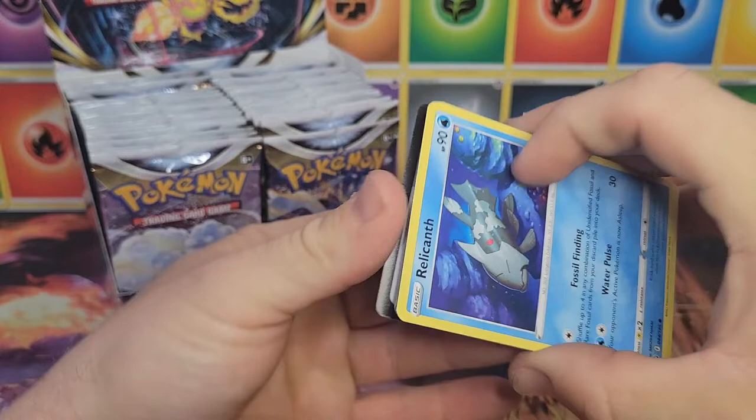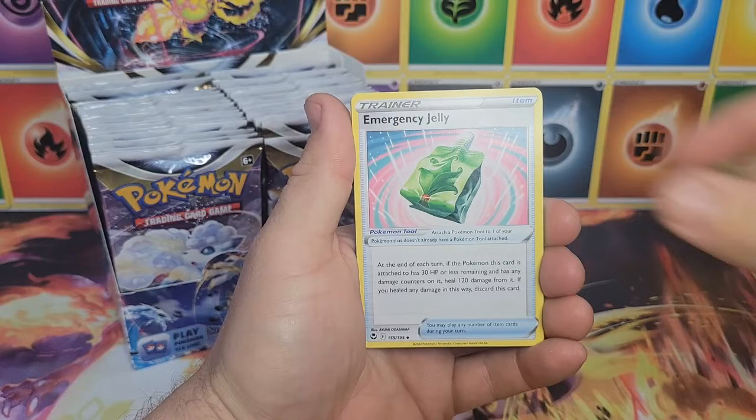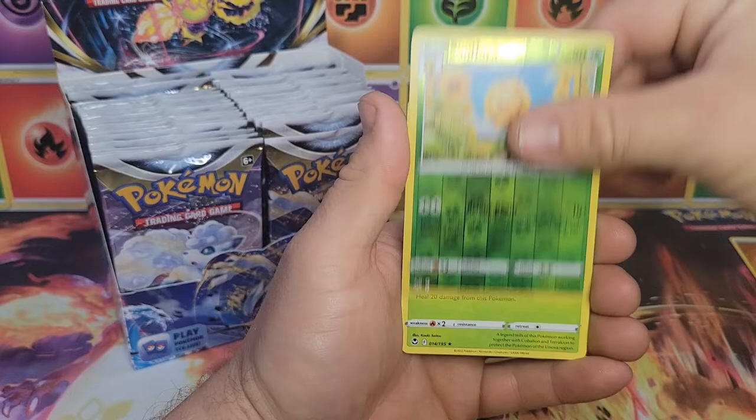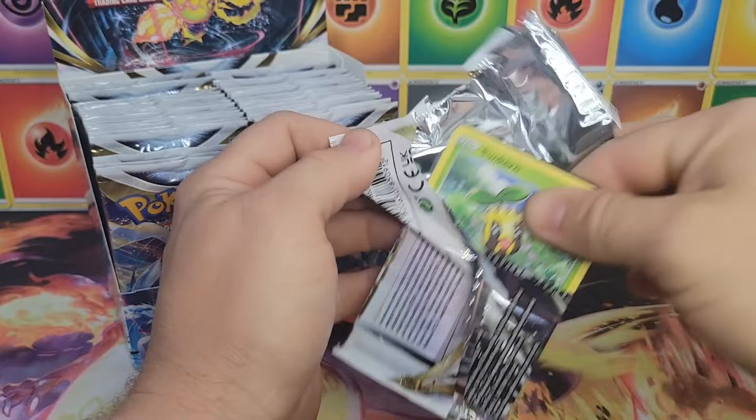First pack from the booster box, looking for that alt art Lugia. We've done quite a few other openings of Silver Tempest already — if you haven't taken a look, go ahead and check those out, I'll link them in the description. Pack one: Serena, Relicanth, Hawlucha, Togademaru, Patel, Pikachu reverse, Sunflora, and a Vaporeon non-holographic. First pack, nothing there.